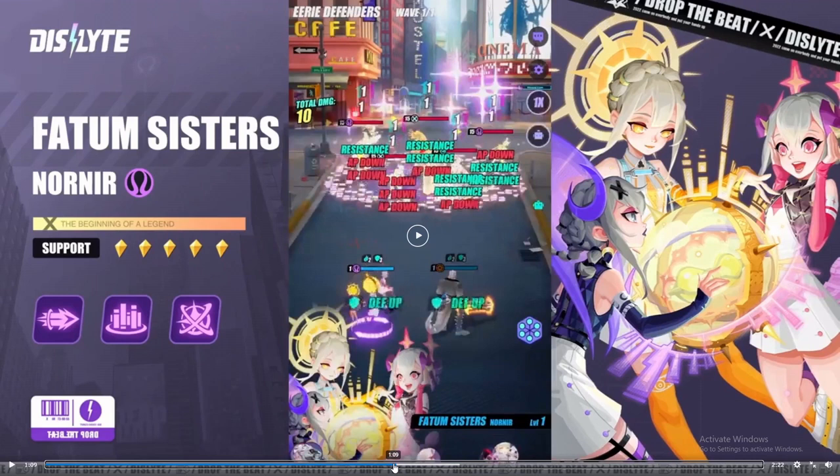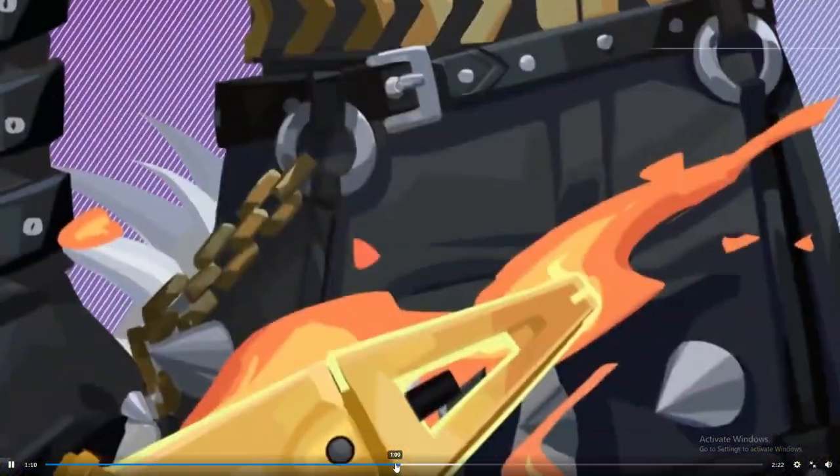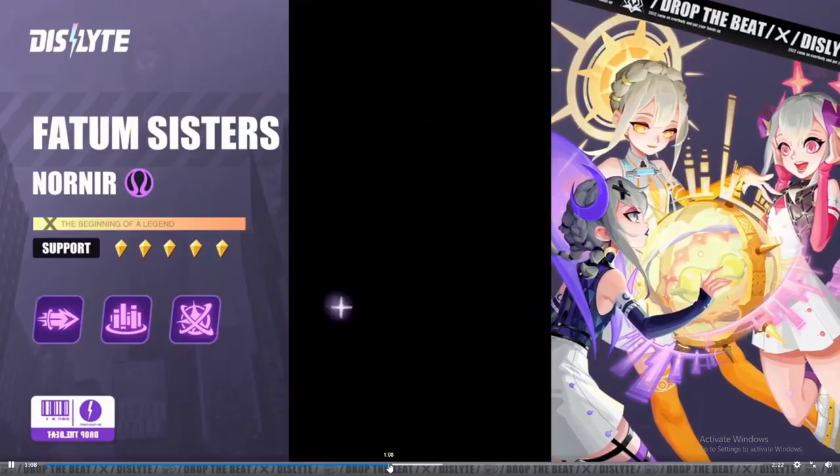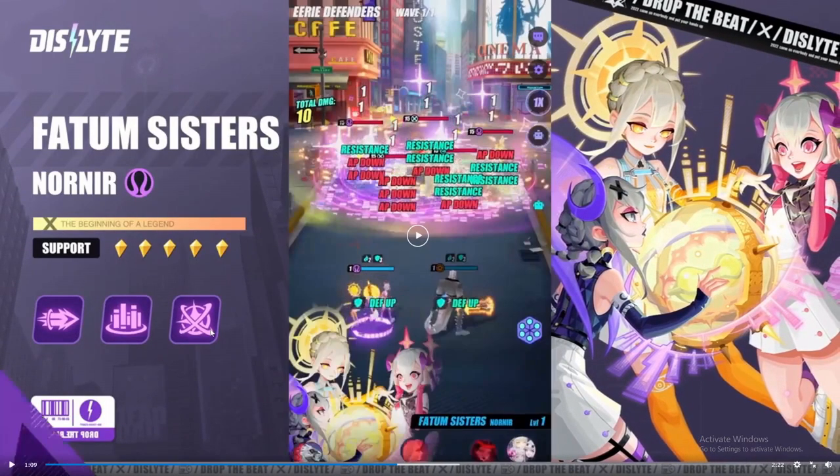I'm not too sure if the speed buff is from her though, because when she uses that skill it only pops up the defense up, not the speed buff. So the speed buff could be her S2, or it could be from this other guy — the next new esper. When you look at it, three-turn defense buff with AP down, and this guy got hit by triple AP down.